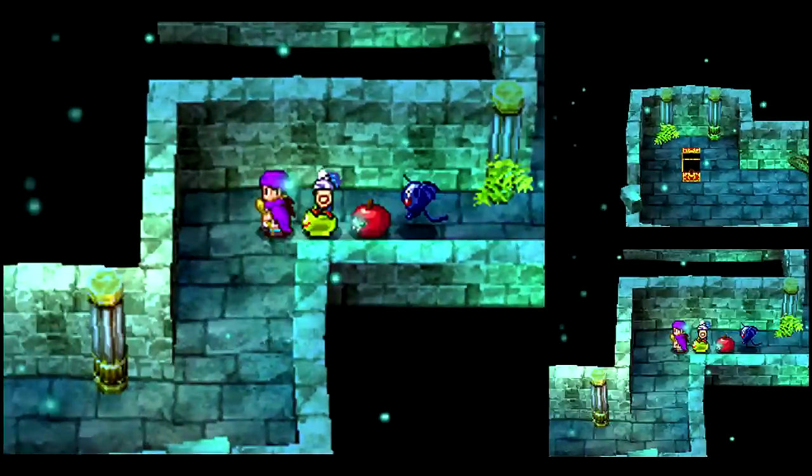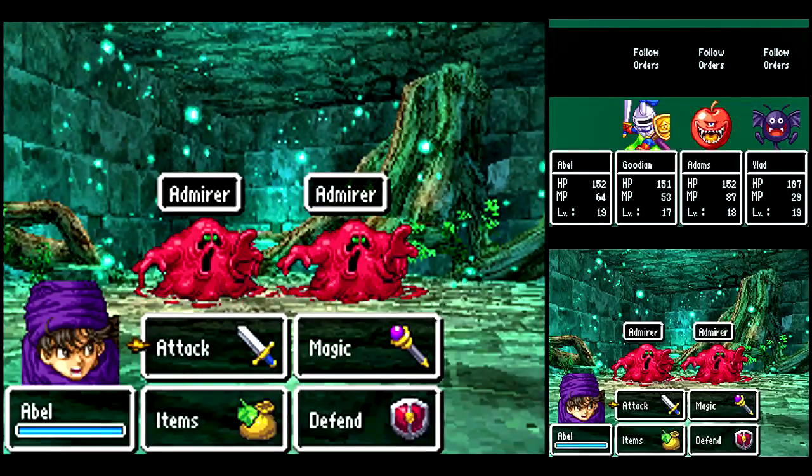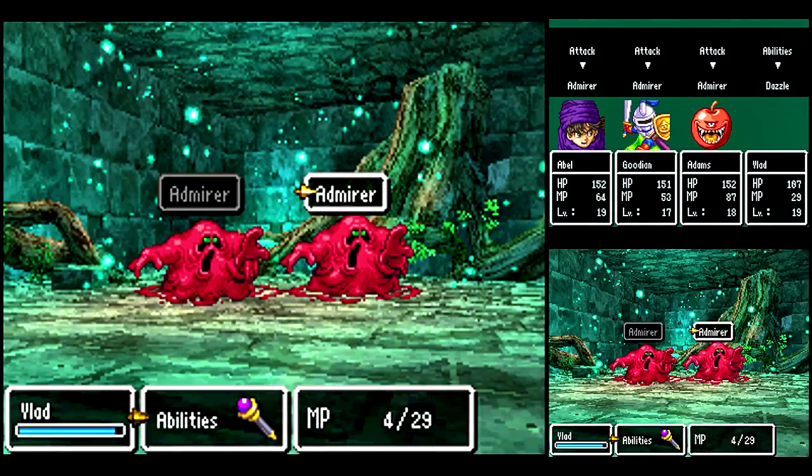I guess you just push a few switches and a staircase pops out. I don't know how we're supposed to get out of here now, but anyway, we've got another new enemy — Edmire. They're like the guys from the last game.